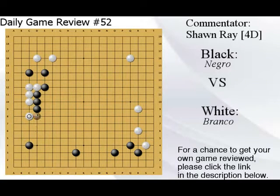We see some basic josekis. Since this is a 3-4 stone, you could actually push even more like so. Because it's 3-4, you can actually make really big thickness this way. This move is also fine, but now there's a way out — you normally want to fix like this in this case. And there's still some aji in this corner.